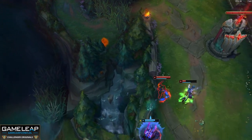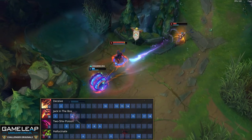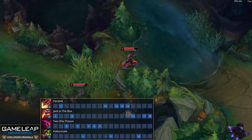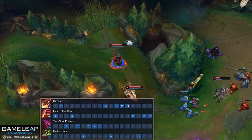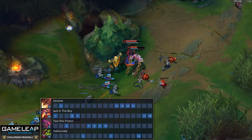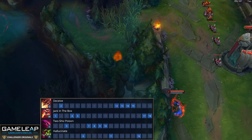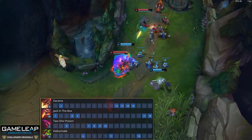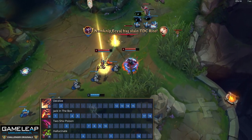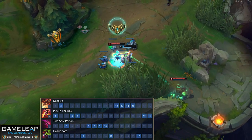As far as skill order goes on AD and AP Shaco, they are a little different. With AD, take W first, then Q, then put a point in E, then another in W at level 4. After this, max your E, then your Q, and take your ultimate at levels 6, 11, and 16. For AP Shaco, skill W first, then Q, then E, then W again at level 4, and another point in W at level 5. After this, max E first and then Q — having a longer invisibility during Q means you can get in better positions to place your boxes. The actual duration of the fear or the box damage is not that important; it will hit hard enough regardless.